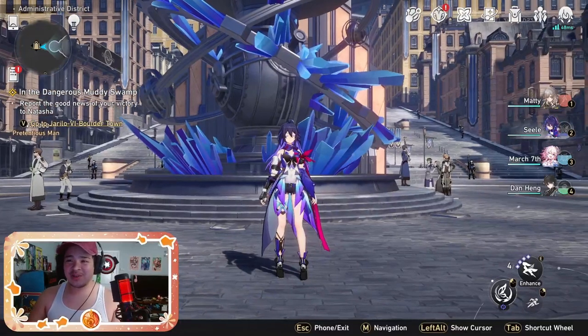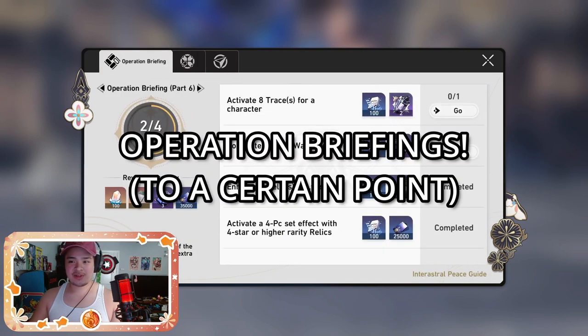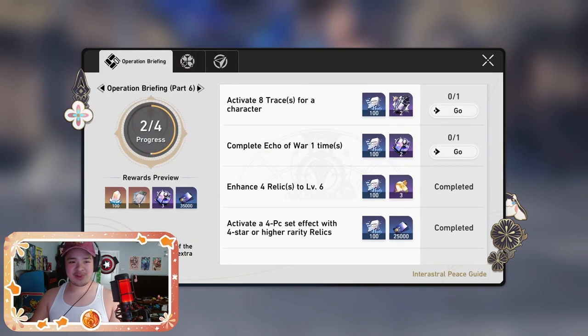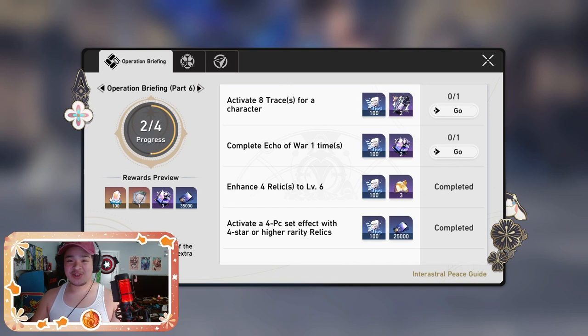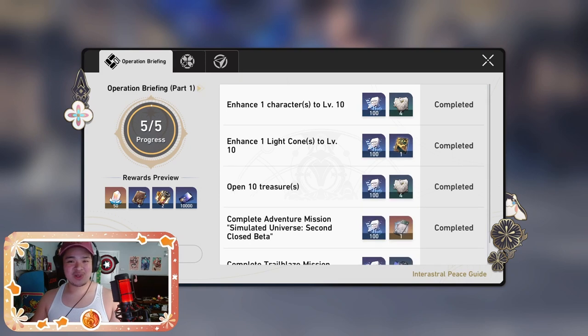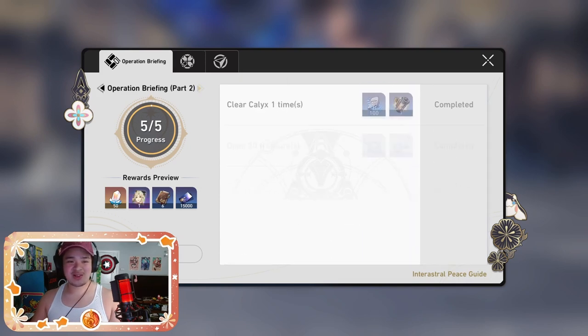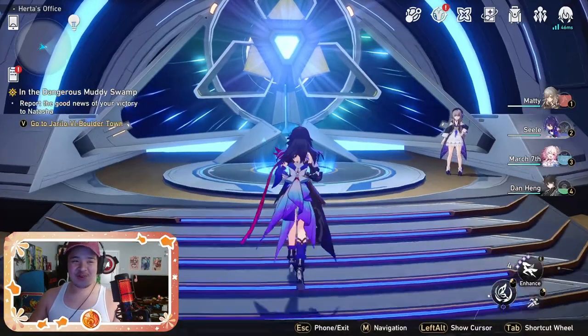The next way to get XP: go to the next tab to your left — your Operation Briefings. These are little side quest missions or objectives, and they give you XP up to a certain point. I'm still receiving XP on part six of the Operation Briefing, so I'm not sure of the exact cutoff, but you get about 100 XP for each mission, with roughly five missions each, so it helps with XP grinding up to a point.